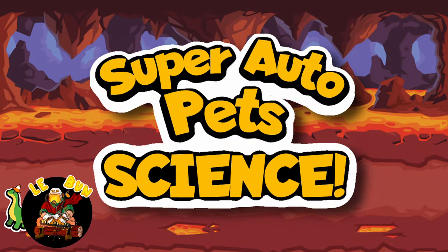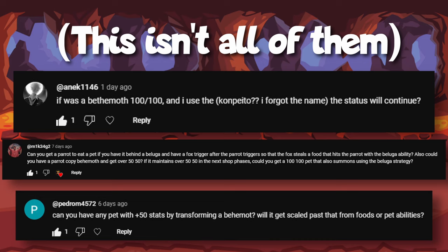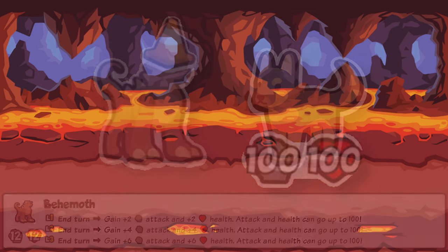Welcome back to Sap Science. I've got lots of things to test based on your suggestions, but first I need to get all these behemoth suggestions out of the way. Everyone seems to want to break the behemoth to get its stats onto other pets, so here's what people asked me to try.